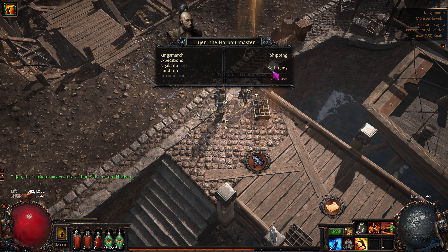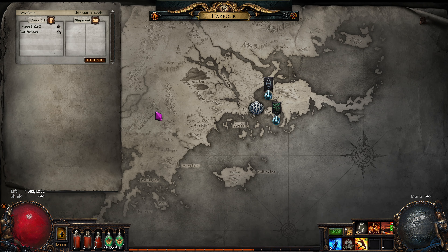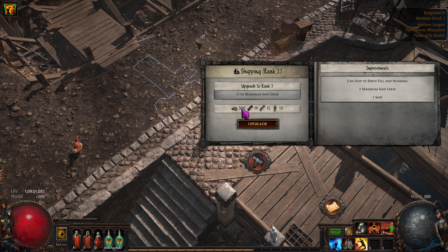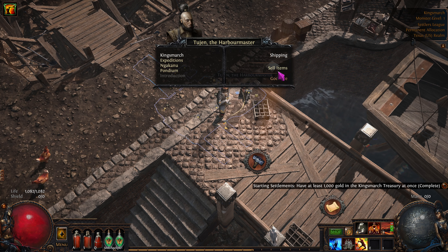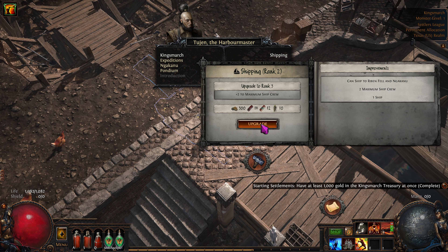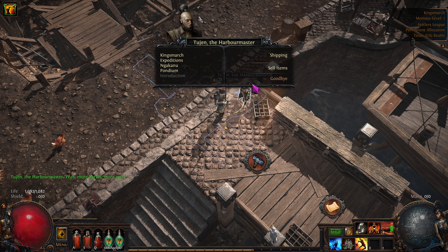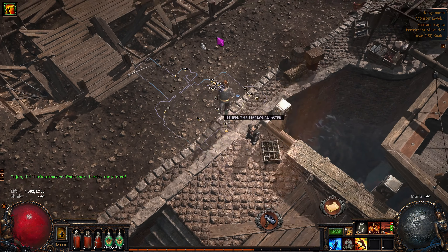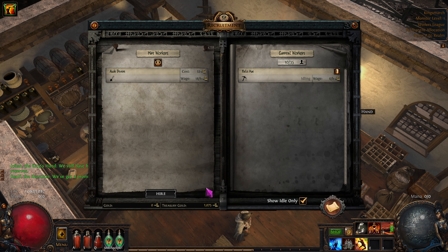Let's find out what the shipping rewards are — some stuff, and we got our first Scouring Orb! That's cool. And a Jeweler's Orb. I would like to get a bigger crew. We can afford the upgrade — let's check our gold. We have 900, and we just hit the achievement for having at least 1,000 gold in the treasury. Let's upgrade the ship for plus two to the maximum crew capacity so we can get more sailors. Then let's see if we can get another crew member so we can ship larger shipments. It costs 120 to reroll. We need that farmer though — we got another shipping guy too! Hire him.